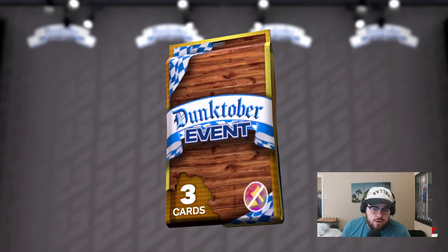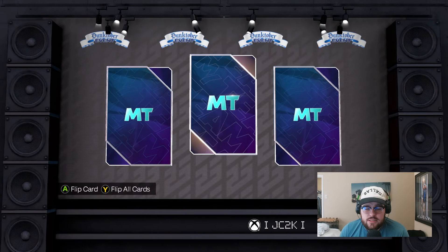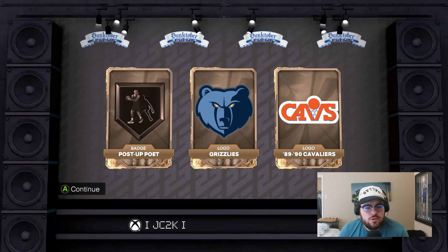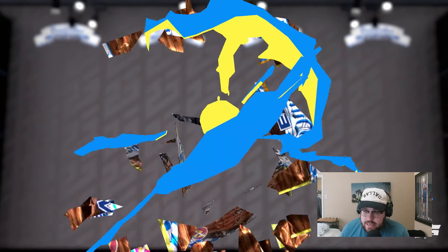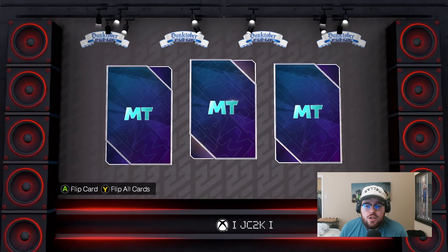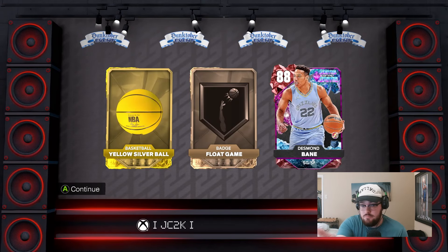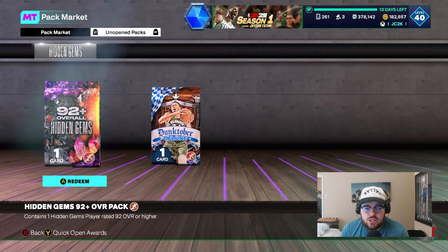Let's open up these Dunktober event packs real quickly first. I've already seen on Twitter that somebody pulled a diamond out of this, so you can get good pulls — although you can also get a badge, a logo, and another logo, like I just did, where it's basically nothing. All this stuff does quick-sell for MT, if not sell on the auction house — badges will sell on the auction house. You can make some decent MT from this. There we go, Ruby James of the Game Desmond Bain. That's not a ton of MT because it's an unsellable card, but a Ruby to lock in for James of the Game — you can get some decent pulls. A Ruby right there is not too bad, and a basketball and a badge.